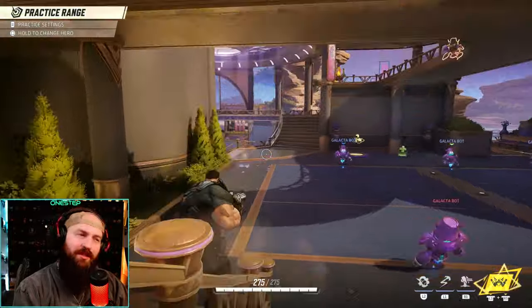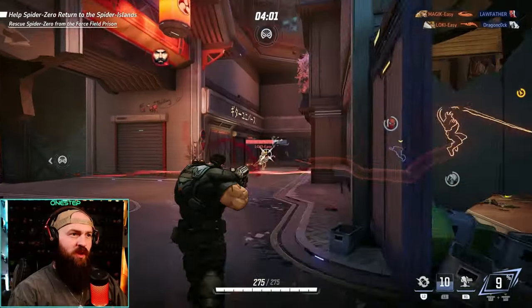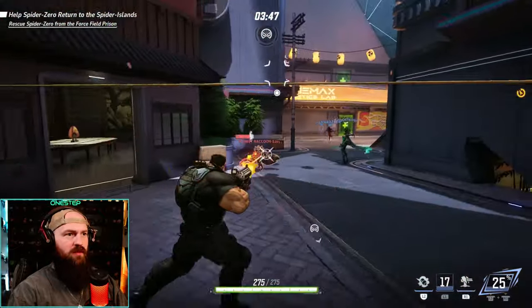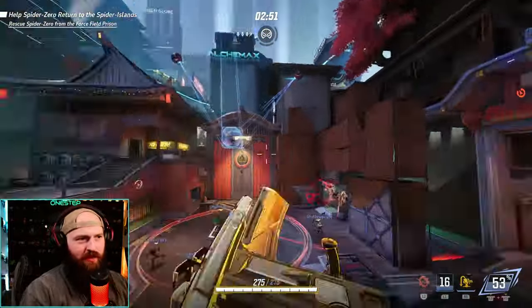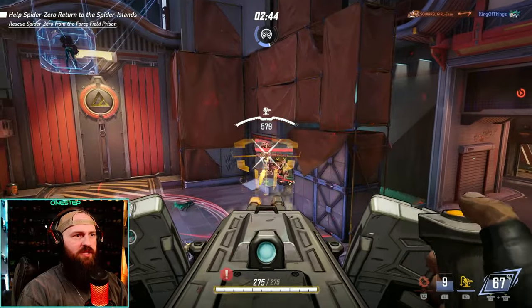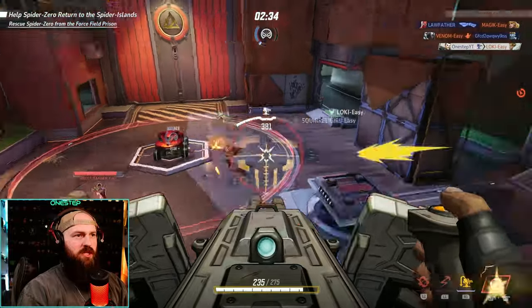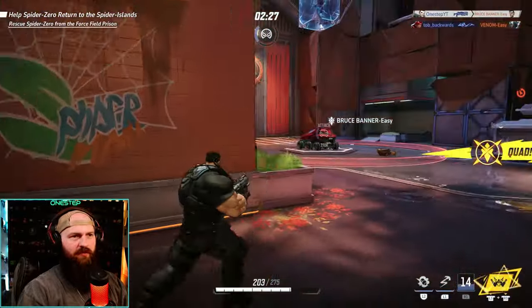Now that we know how to play the Punisher, let's put it into practice in a real match. Switch to the machine gun, take out that Loki and Rocket Raccoon. Venom up close — switch to the shotgun, love that. Get rid of that Rocket Raccoon. Let's use our turret right here on the edge and choke them out as they come in. Get rid of that ultimate too, do some damage, Loki's gone — delete that Squirrel Girl!